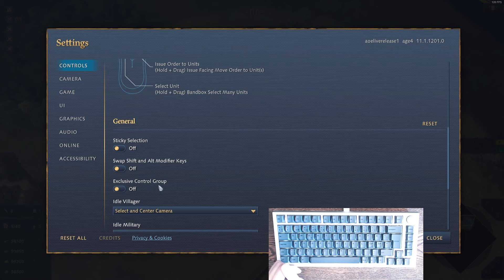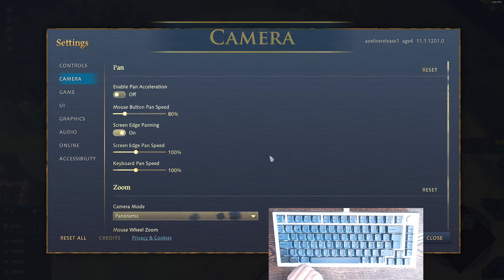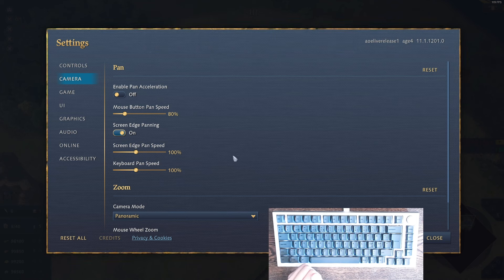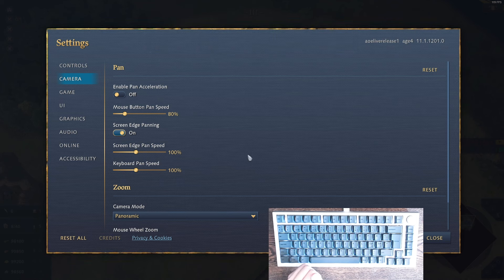The idle villager hotkey is set to 'center camera' so whenever I hit it, it jumps straight to idle villagers and I can quickly put them to work. I'm running no sticky selection, no swap shift/alt modifier keys, and no exclusive control groups. I don't use exclusive control groups because I like to share units between groups — for example, a scout on key 3 and cavalry on key 4, with the scout in both groups.